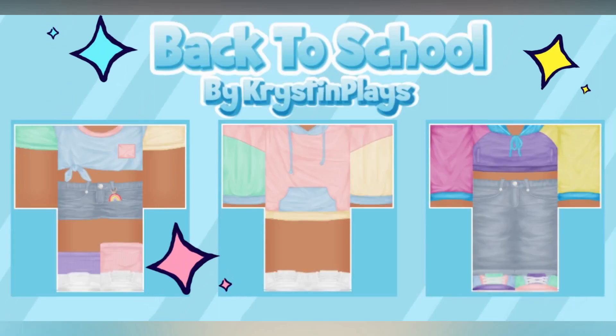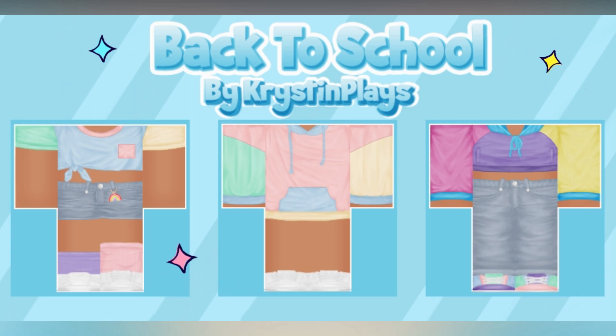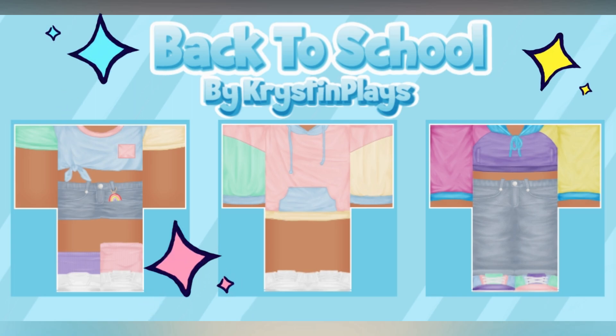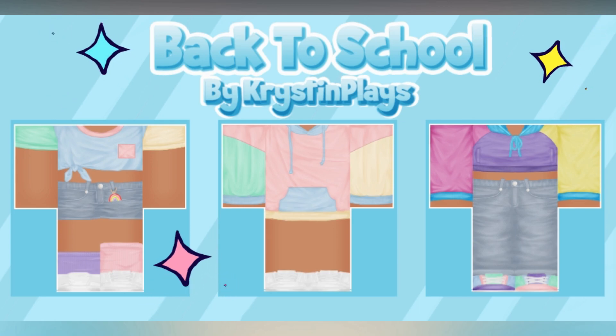Brand new back to school mini clothing line just dropped, which includes three color block outfits that you guys get to choose from. Each outfit contains two pieces, so make sure to check out all of the links in today's video description, or you can find them all in the Kristen Place Roblox group store.